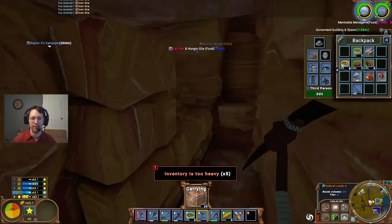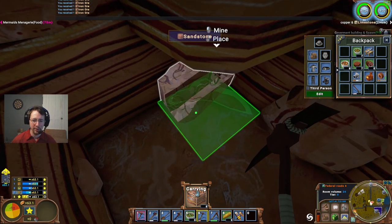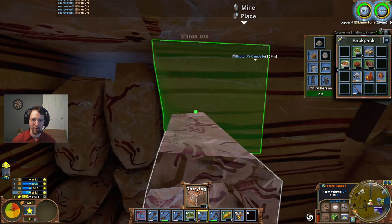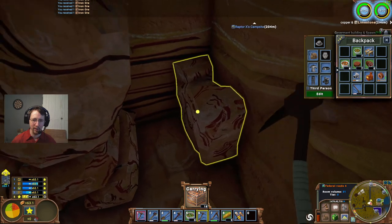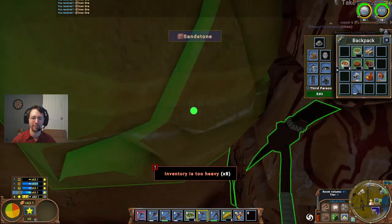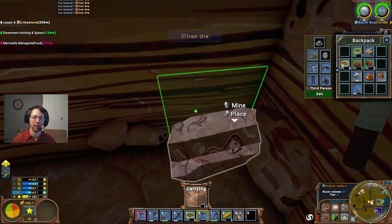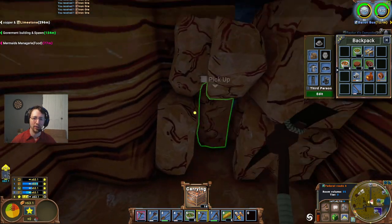We'll continue digging this out and see what we can find - sometimes it starts off very small and thin and then expands out from there. I can sell the ore for 0.2, which I find incredibly funny - that I can sell the ore for less than I can sell the sandstone it's found in. But it's good for me; I'm quite capable of finding sandstone and transporting and selling it.